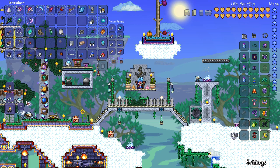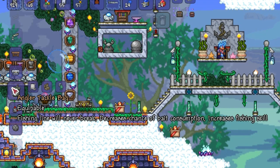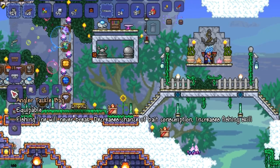The chances to get these actually goes up as you complete your 50th and 100th fishing quest. At a Tinkerer's Workshop you can combine all these items together and it gives you the bonus that your fishing line won't break, decreases chance of bait consumption, and increases your fishing skill.